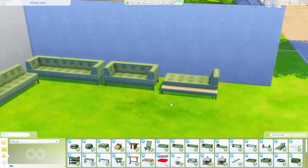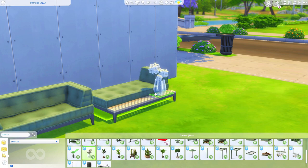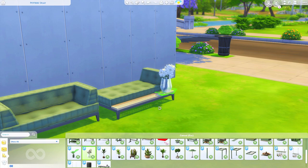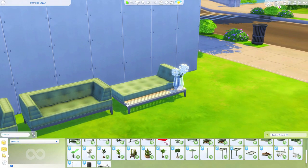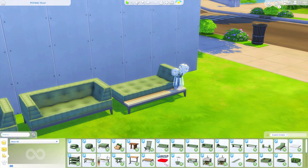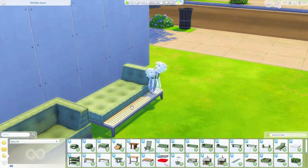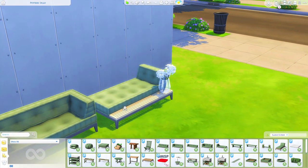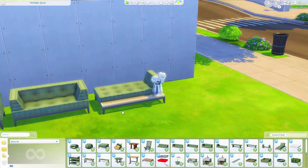We also have a day bed — look at how pretty that is! It has slots on it, and I put out the little hydrangea plant which fits perfectly on there. You could put little candles, lamps, or a drink on those slots — so much you can do with that. I'm assuming this probably functions as a lounge chair since we don't really have day beds in The Sims and it's too small to be a single bed. It is absolutely beautiful.